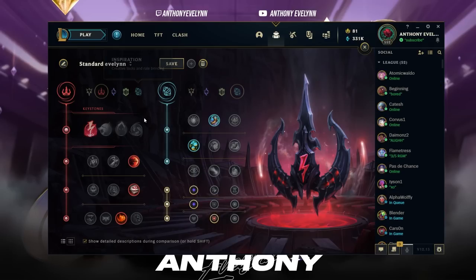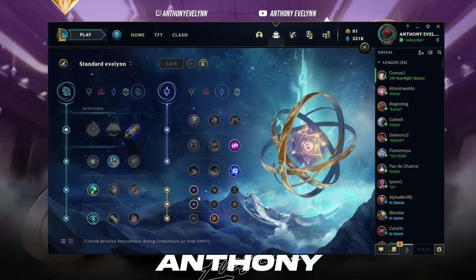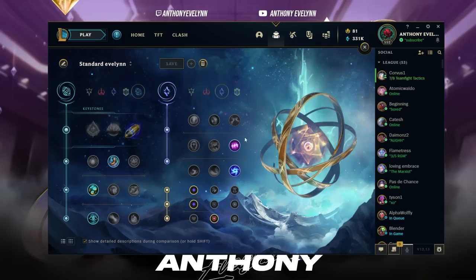The other popular rune page choice is First Strike. You can go this for max damage late game or for max gold and snowball. This page does less damage early game than Electrocute and it's very inconsistent. People always ask me Electrocute versus First Strike — I always say Electrocute. First Strike is fun, but you can get knocked out of it every single fight. A random CC ability, a random Brand E burn, a random Twitch W poison — all of that puts you on cooldown for so long it's like you don't even have a rune.